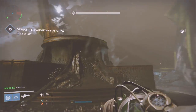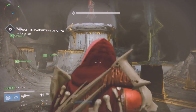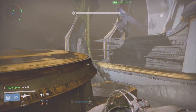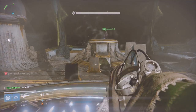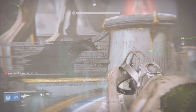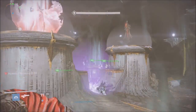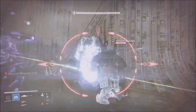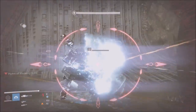We did something very cool — we actually went and killed the opposite daughter first, just to mess around to see if we could. Everyone knows the second daughter is the hard one to kill, and it actually works. I'm going to show you guys exactly how we did that.